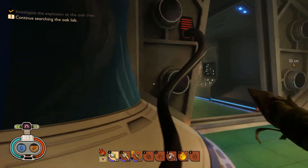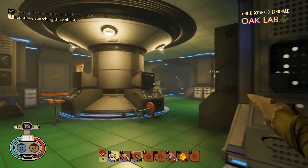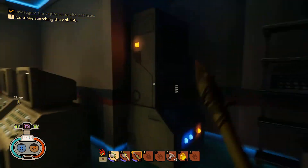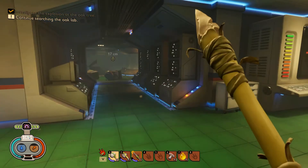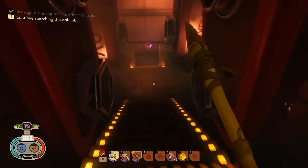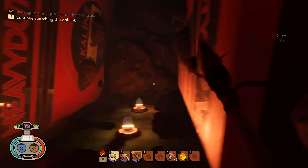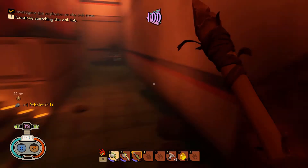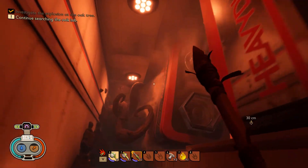A lab like this should have security. Hello? I'm coming in — is anyone even here? These panels are all red so I need to turn them on somehow. What was that? Whoa — are these batteries? They are batteries, but they've caved in. That is so cool, though this one is out of line.